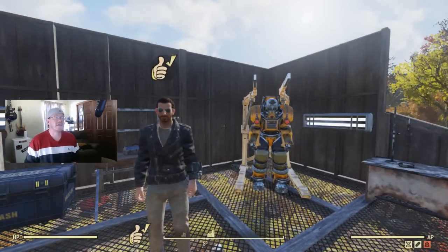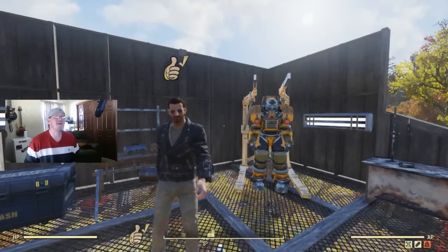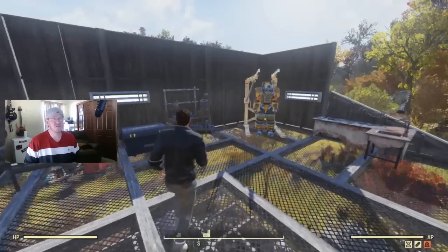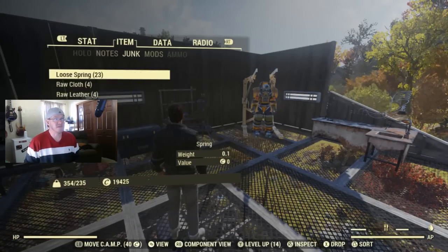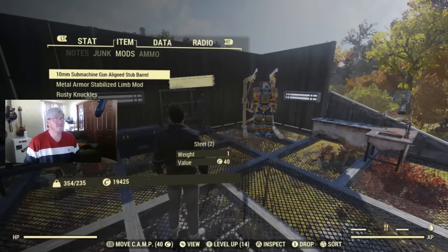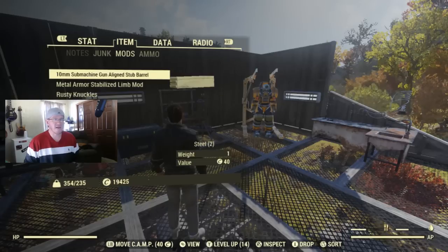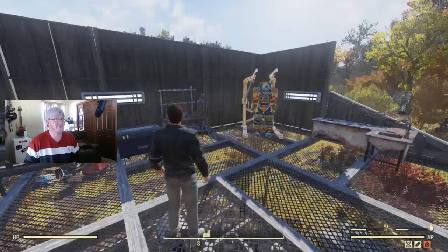So I'm going to head over to my camp real quick. What we need to do is get to crafting stations. Depending on the type of mod that you're going to be using, you might need a power armor station, a weapon station, or an armor station. I got a couple of mods here. I got one for a submachine gun, so I'm going to be doing an example on a weapon. And I got one for power armor. Although it doesn't say here, I know this is actually for excavator power armor just because I can see that it's made out of black titanium.